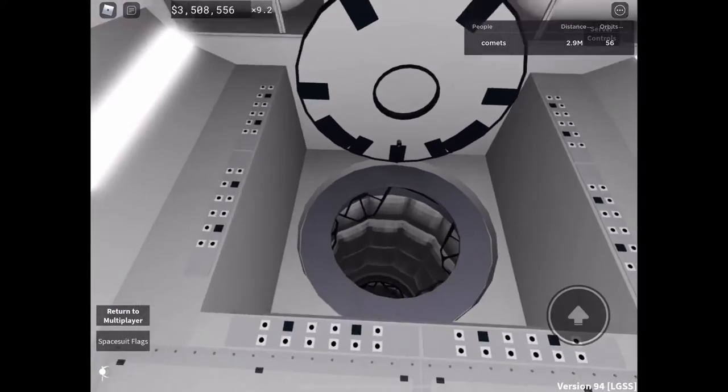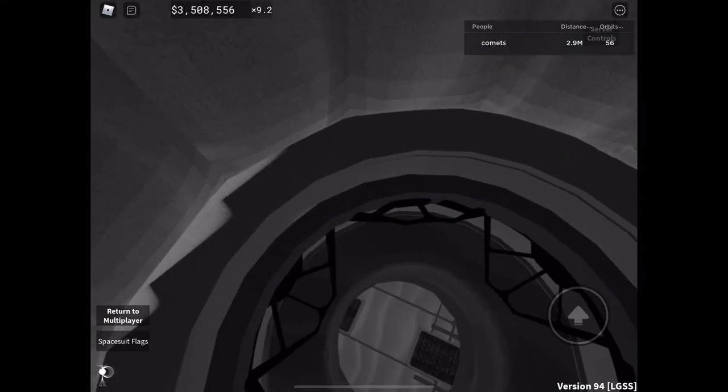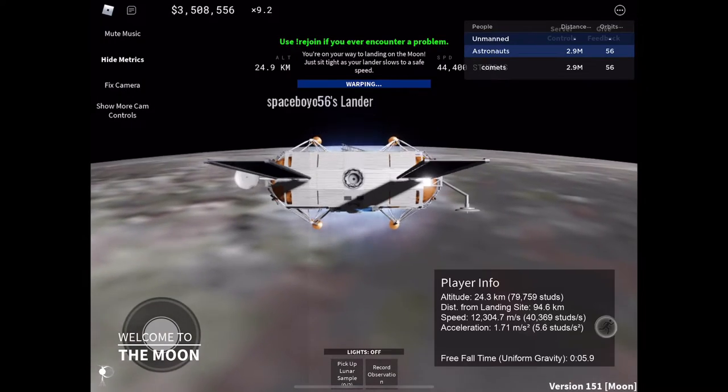So today is the Llama update — Manned Llama. You can go in here and you can actually land the Llama.